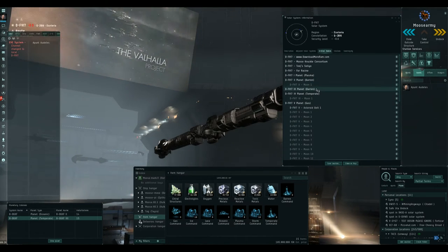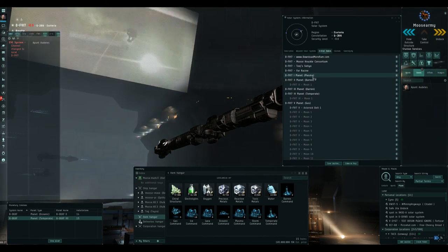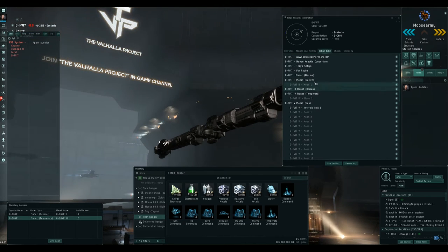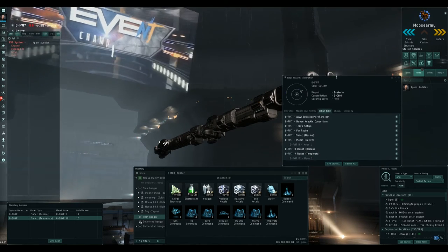Small planets are obviously going to be your barren and temperate types. I've just scanned these two barren planets and they have some stuff that I might want to mine at a later stage, so I don't want to put an advanced facility down on them. Same with the plasma planet. But there is this temperate planet here, and so I'm going to be using that.